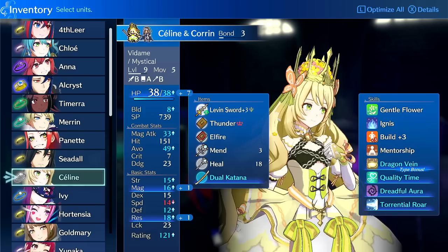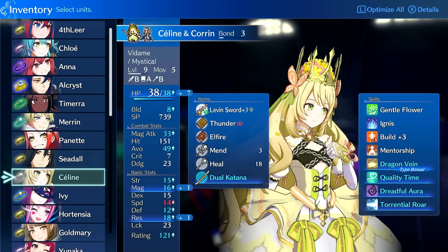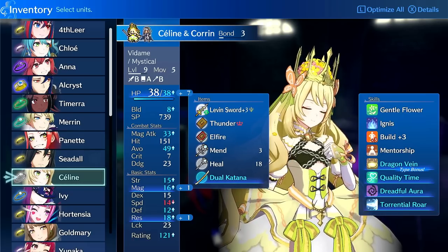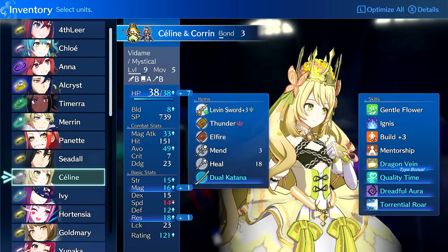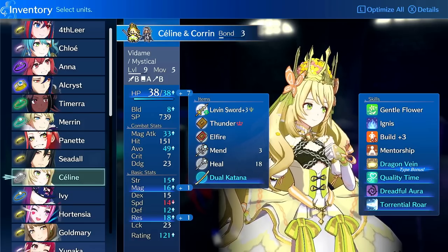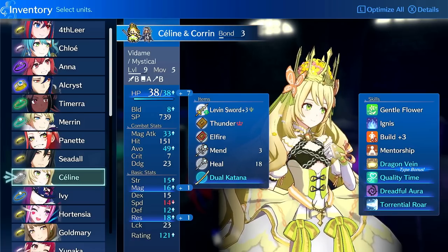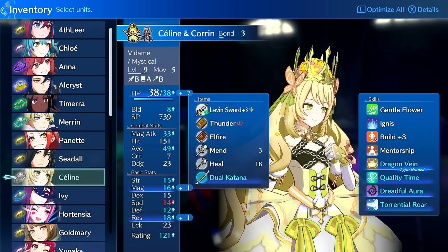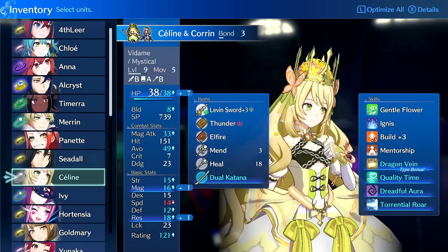She's kind of like a baby bruiser — a bruiser-type unit that can take hits and trade damage, but she's not super tanky. Overall she ends up getting 70% Luck growth on her Vedam class, and her Vedam class also gets her Ignis, which procs off of her Dex. Her Dex growth on her Vedam class is 35%, so it's not the best growth.